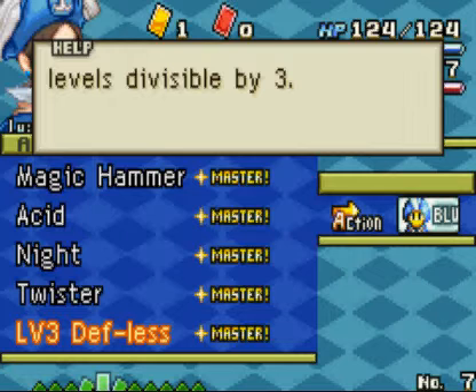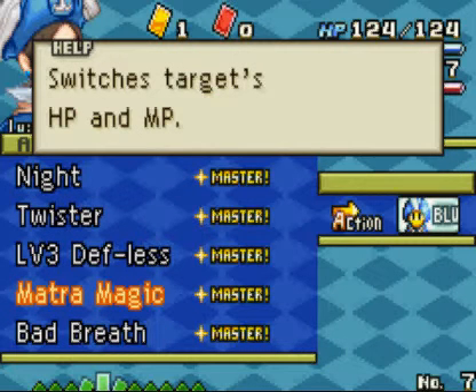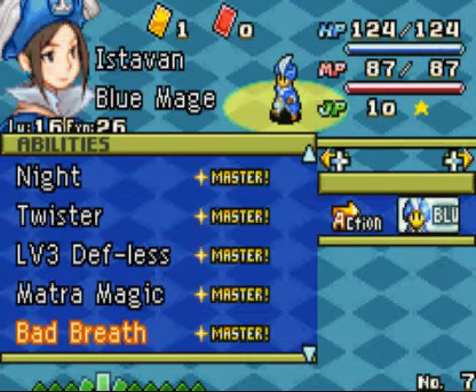So that's levels 3, 6, 9, 12, 15 — I don't need to keep going because I'm not good at math. We have Moshra Magic, which targets both HP and MP — a great one as well.